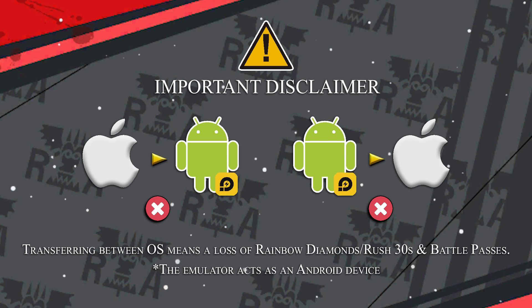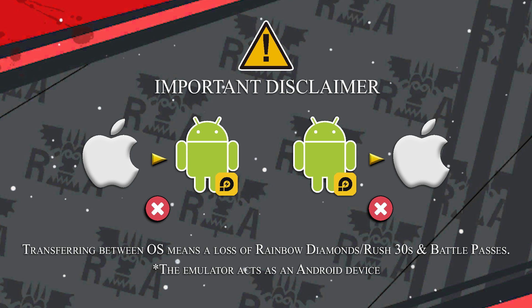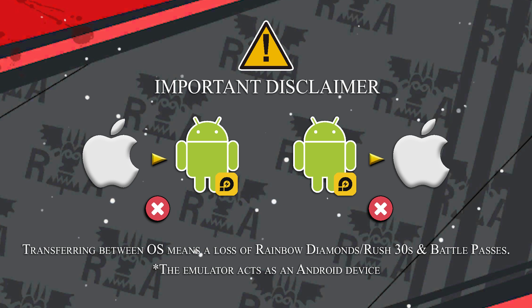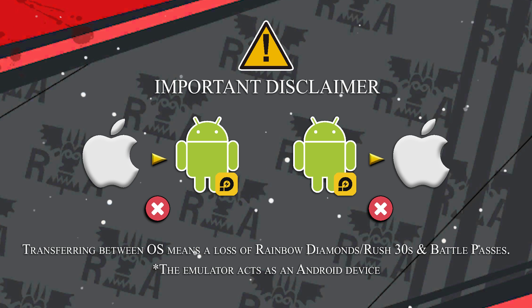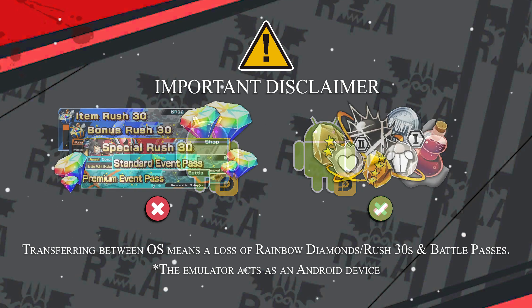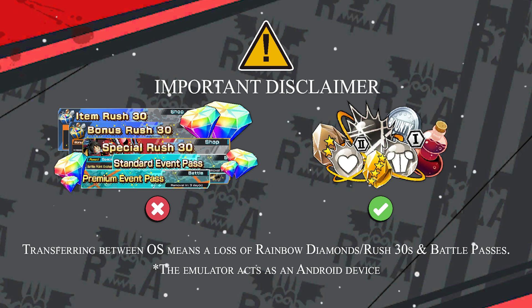Important disclaimer before we begin: transferring between operating systems will cause you to lose your rainbow diamonds, bonus rush 30, special rush 30, and any battle passes you own. So if you're transferring from iPhone to Android or Android to iPhone, you will lose all those things. You won't lose items such as frags, boost orbs, and special skill orbs, but everything you paid for with actual money like gems, rush 30s, and battle passes you will lose. The emulator acts like an Android phone, so if you're transferring from an iPhone to emulator you will also lose those things.